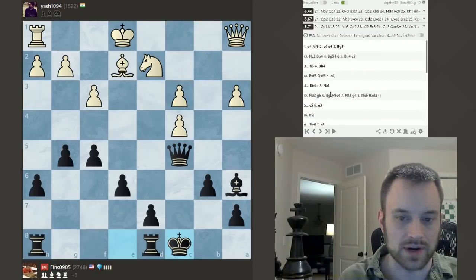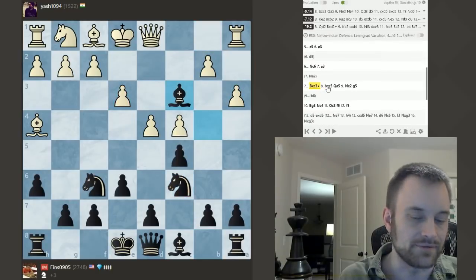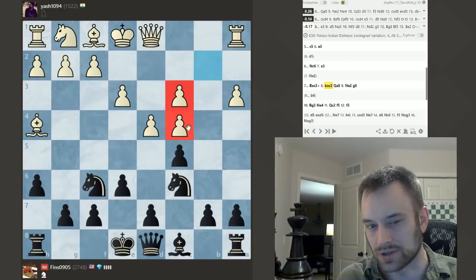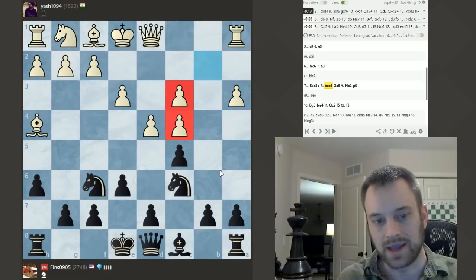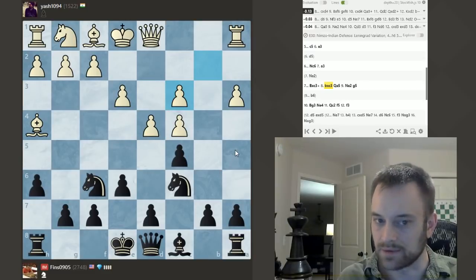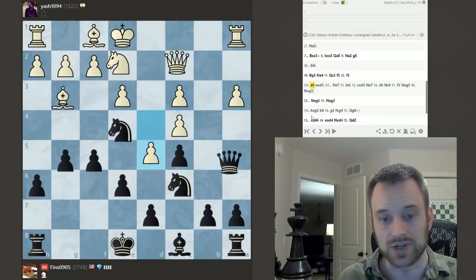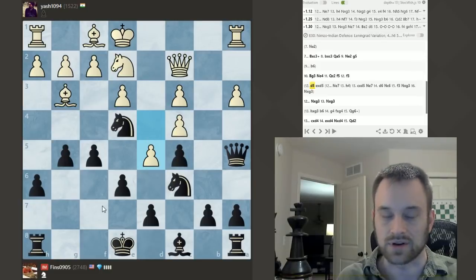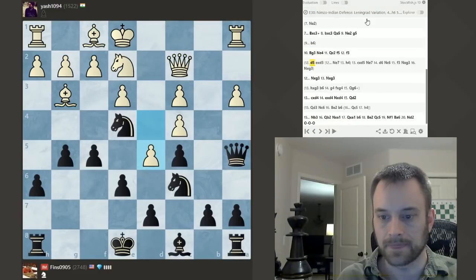So some considerations there with the pawn structure. In general, I would not recommend — if you're playing D4 and you get the White side of these positions — taking on this structure if you're unfamiliar with it, because the double pawns is tough. A player on the Black side of this setup can really make your life miserable if they know what they're doing. If you do find yourself in that situation, I would say look for a way to change the structure, like that D5 move the engine was suggesting. That's an instructive one.